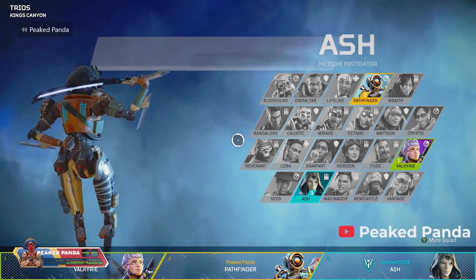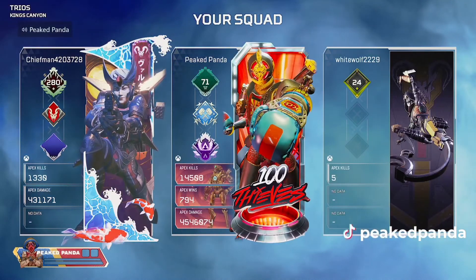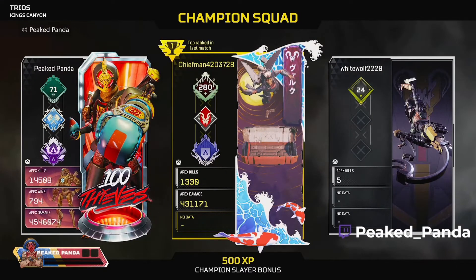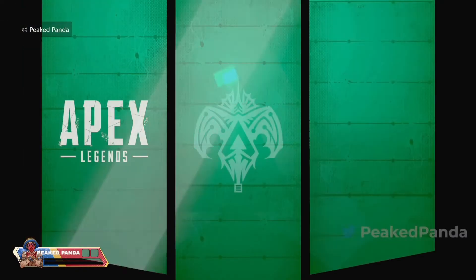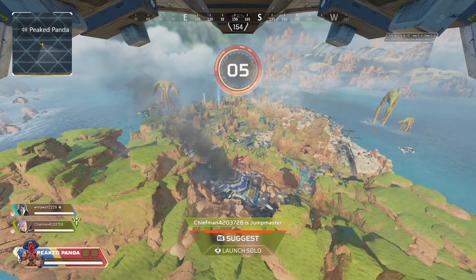Loot has been an issue since the game's launch, it really has. So the way that it's coded in this game — which I believe that's how they coded it — is they section off the map into zones. So they'll have sectioned off zones in the map, and what they'll do is they'll put like, okay, X loot can spawn here.